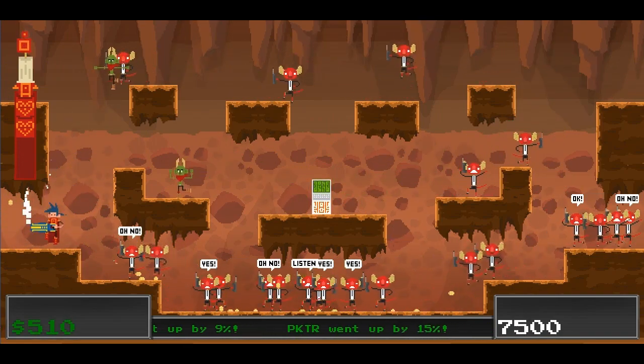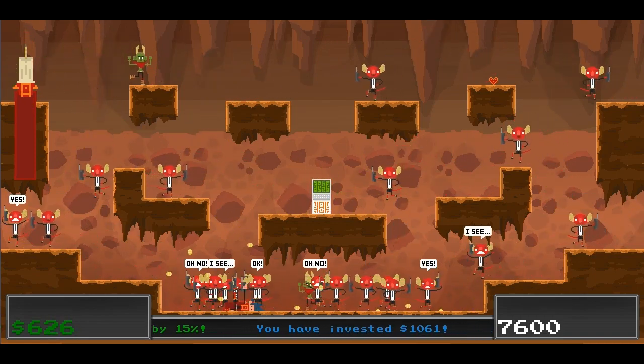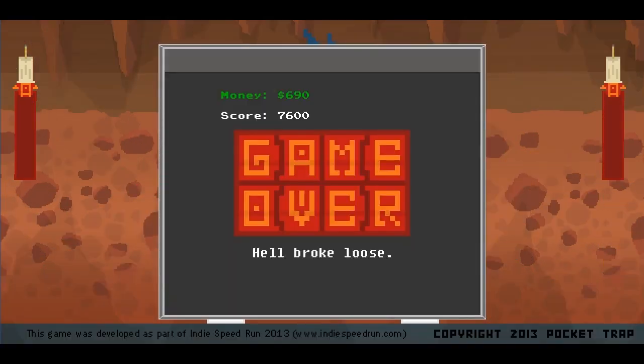So far I am very much approving of this formula. Kind of trapped myself there on that one. But that's a decent score — better than I did last time. Hell broke loose. We have $690 money and $7,600 in score.